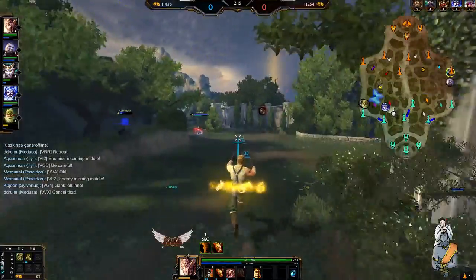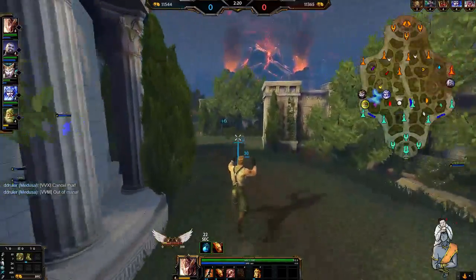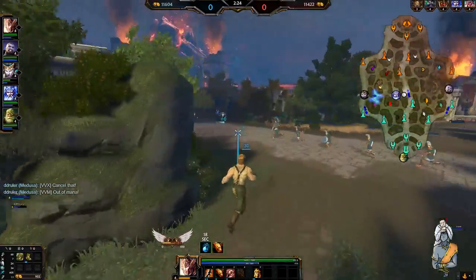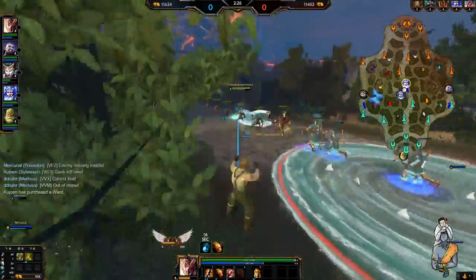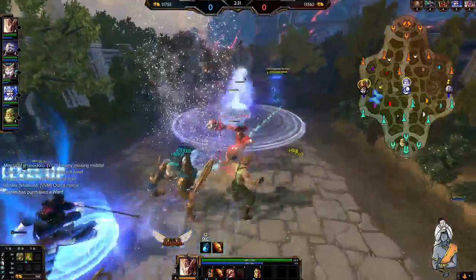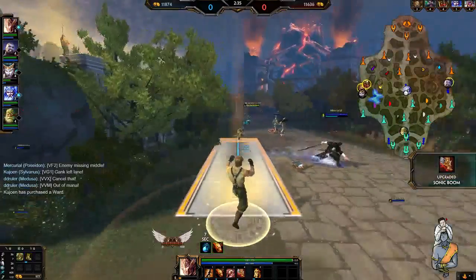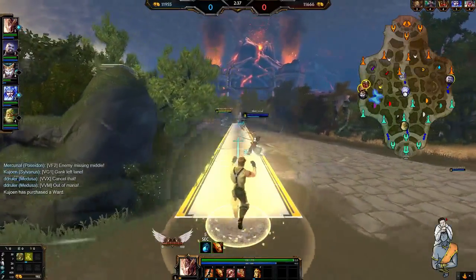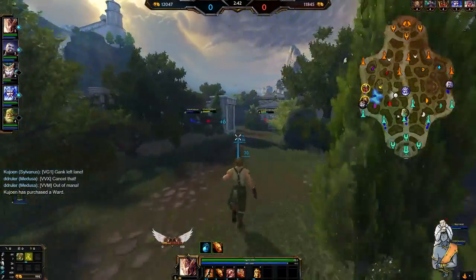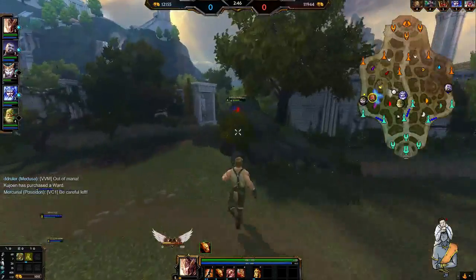Just looking to farm up. Put my mana potion now, ready for mid camps, and for clearing this wave out in mid lane here so I can get level 5 online and show you what the ultimate looks like. You can see how it channels and goes straight in a line. His gank potential is a lot better because he can come straight down lanes — it's a bit of an unorthodox gank angle that you can actually see in this game.